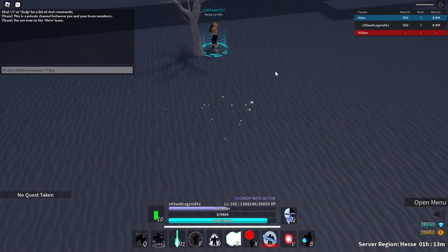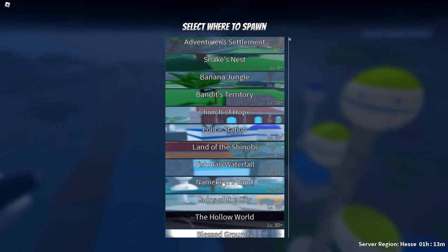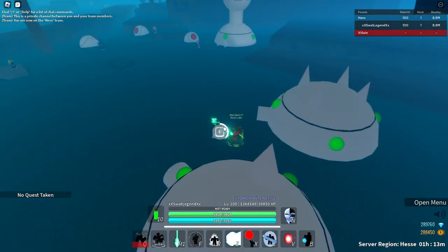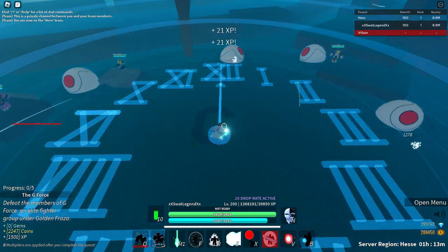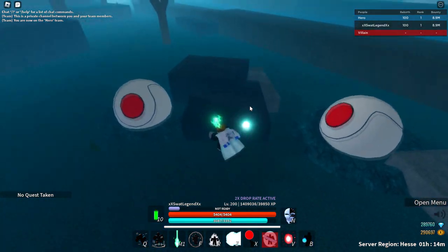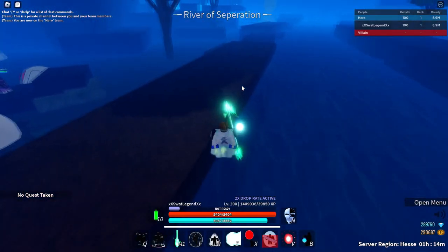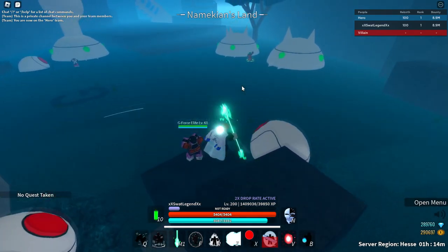Unless you can one-shot hollows, I recommend just grinding Saibas. If you want gems, I really just recommend doing the side quests unless you're rebirth 100. If you're rebirth 100, the best way to get gems is to go to Namekian's Land, get this quest, and grind broken armor pieces — every time you drop an armor piece it gives you 500 gems, and if they add a gem store in the future, this would be your best way to grind out gems. I hope you guys enjoyed this video — if you did, make sure to like and subscribe. See ya!